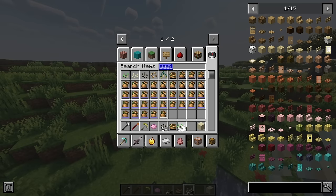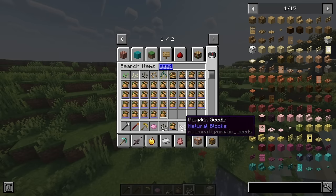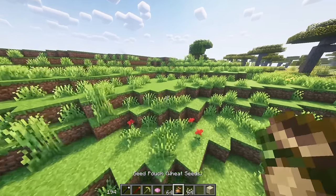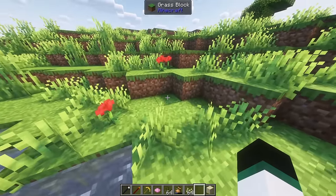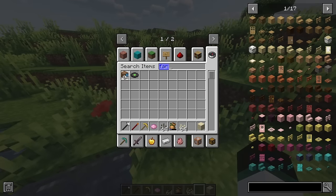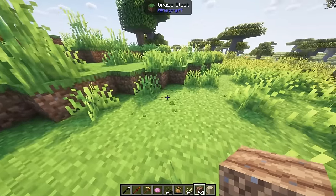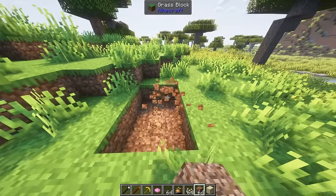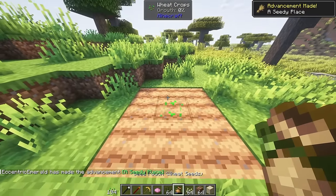The seed pouch is a new utility item that can store up to 10 stacks of any type of seed in it. To add seeds to the pouch, grab the seed you want to add in your inventory and right click it onto the pouch. You can then right click the pouch to take a stack of seeds out. Right clicking the pouch onto a farmable soil will plant the seed. Shift right clicking plants a 3x3.